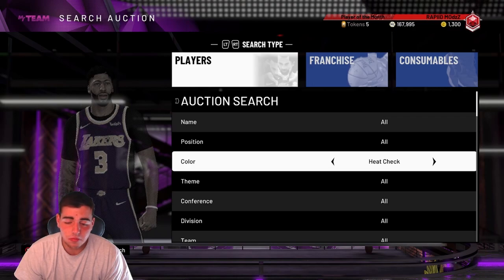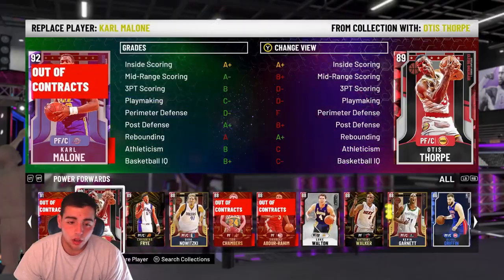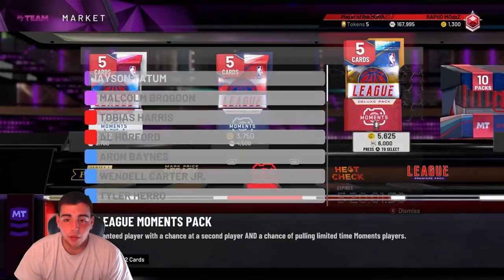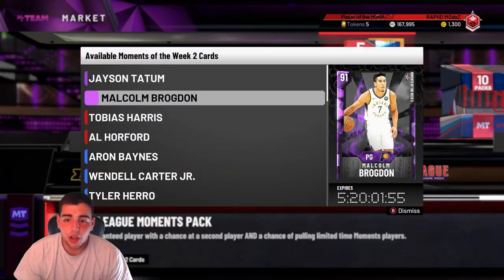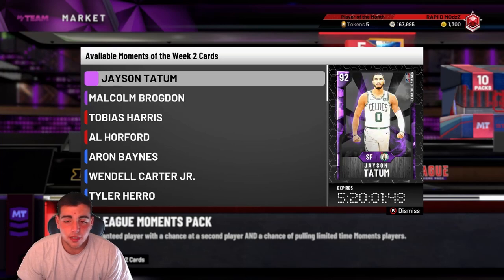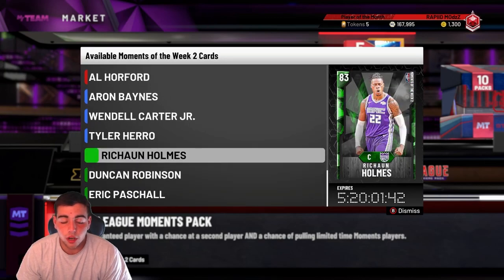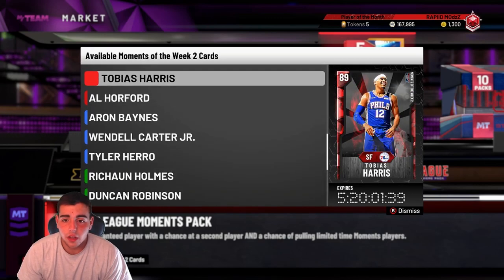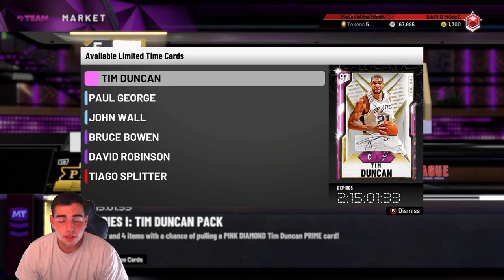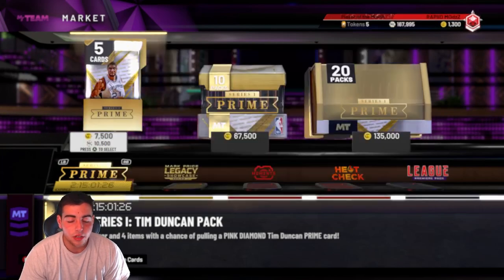I just would think it's a great time to sell. I would not recommend popping any of these moment packs right now — there is absolutely nothing to these packs besides these two Amethysts. I pulled about 20 of these with MT and honestly got nothing — all I got was a bunch of Marshalls, Duncan Robinsons, Holmes, and Harford. That was my best pull. These packs are terrible. I dropped like 100K on these packs and didn't even get one of those cards.